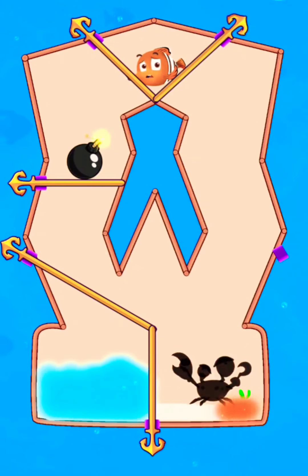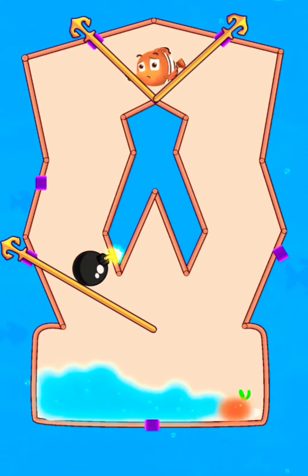Release lava to defeat the crab. Now drop the bomb and release the fish to save her.